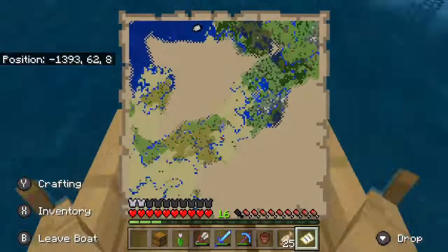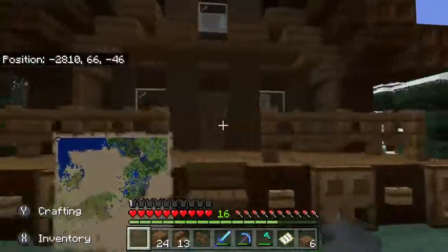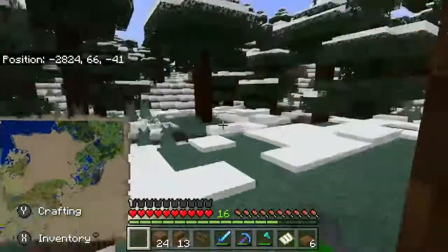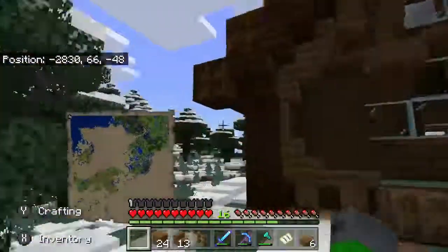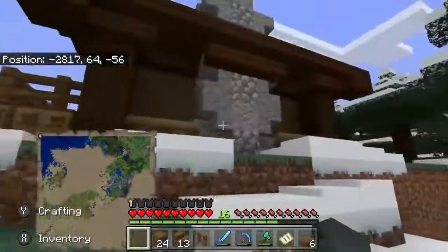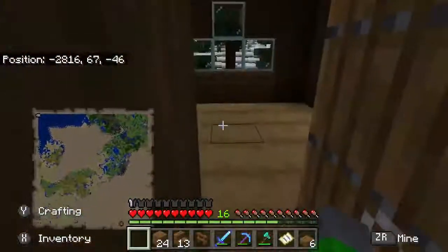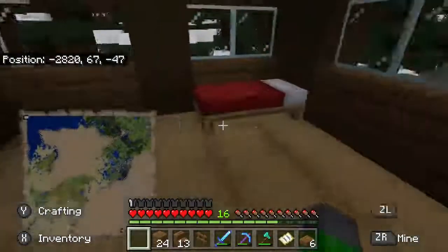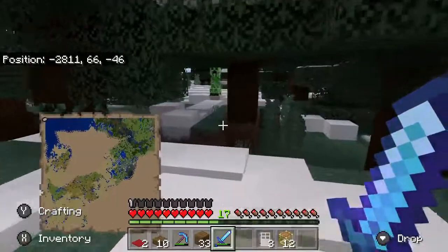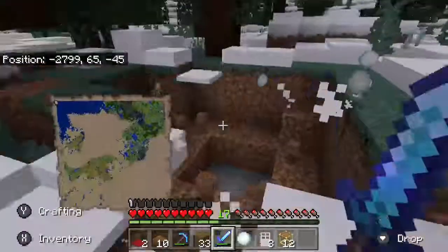We're in the ocean going straight ahead — and we're here! This is what the cabin looks like so far. I've done most of the outside, though it's not totally done — the flowers and details still need to be added. The interior decorating still needs to be done. Inside it's not a big place, but it's good enough.